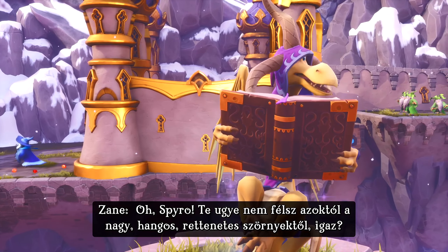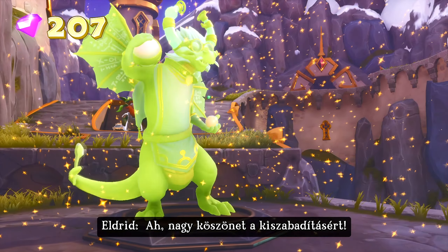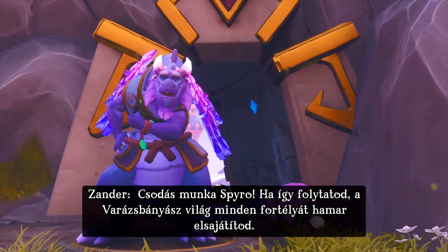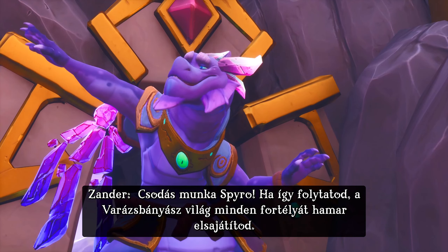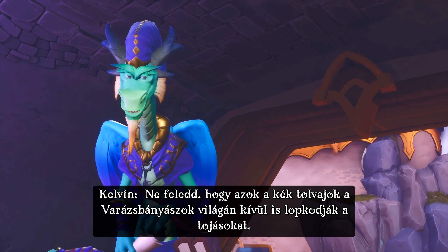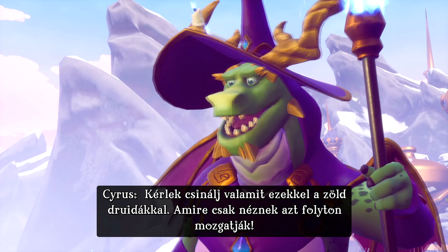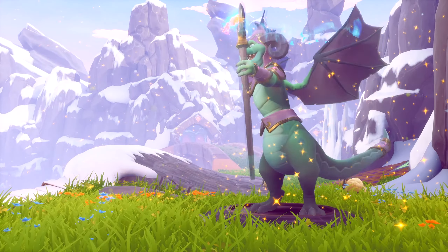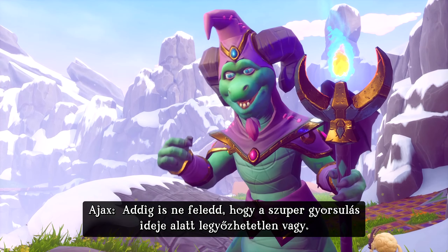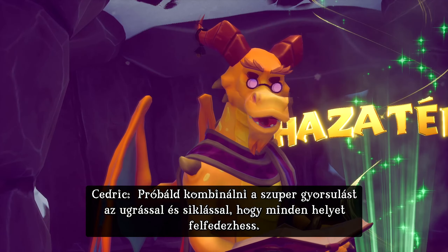Spyro! You're not afraid of those big, noisy, gigantic, awful beasts, are you? Of course not! Oh, good, I didn't think so. Thank you for releasing me! Great work, Spyro! If you keep this up, you'll learn all the tricks of the Magikrafters' world. Remember that these blue thieves have stolen eggs outside the Magikrafters' world as well. Please do something about these green druids — they insist on moving everything in sight. Supercharge makes you invincible. Try combining your supercharge with jumping and gliding, and really explore the high caves.